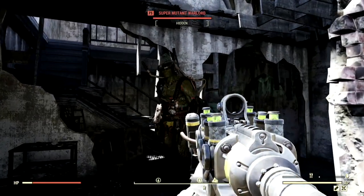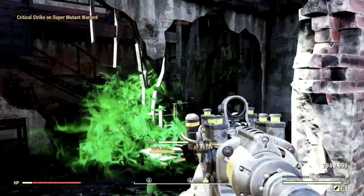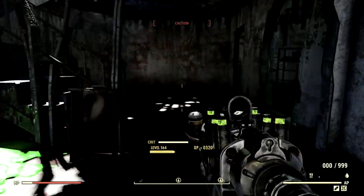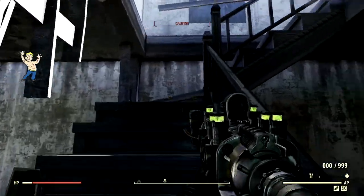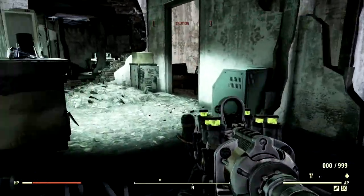We have now applied the Flamer Mod to the plasma gun — watch how ridiculous this thing gets. He just instantly disappeared. Look at that damage — it's instant. Though you do not have any range with it whatsoever. When you're up close and you're sneaking, using VATS, they're dead all day, every day.